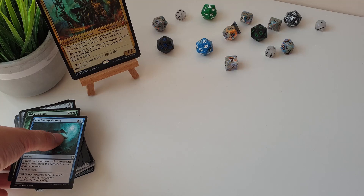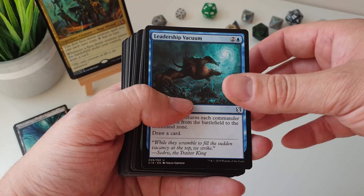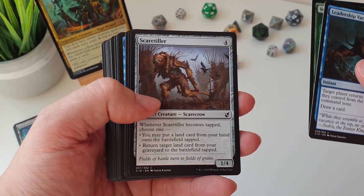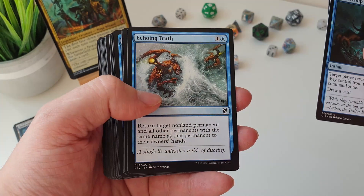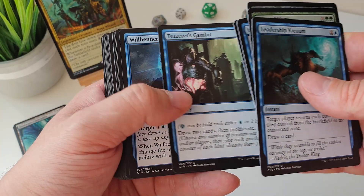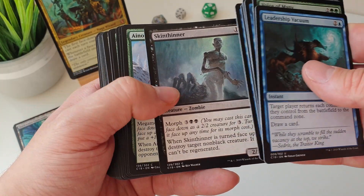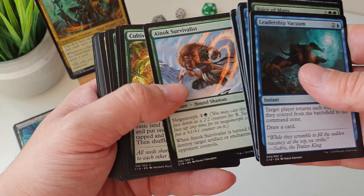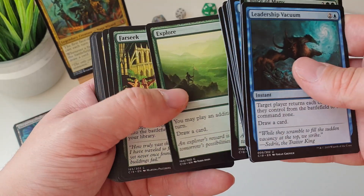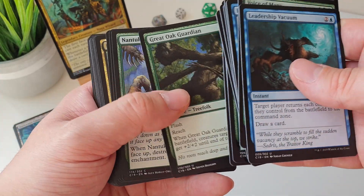Flicking through the rest of the deck we get some really really nice reprints and some more amazing new cards. There's an awful lot of Morph creatures being reprinted in here, and Megamorph as well! We get your usual ramp with Cultivates, Explores, Farseeks. Secret Plans is a really cool include — all of your face-down creatures get +0/+1 and when you flip one face up you draw a card! Thought Sponge is another fantastic little card — creature type Sponge!